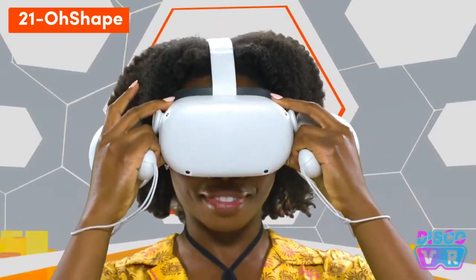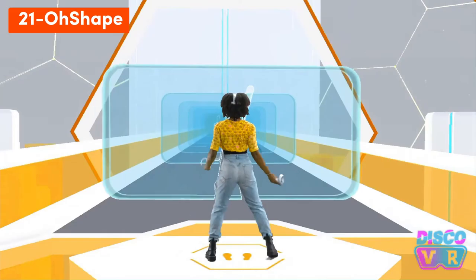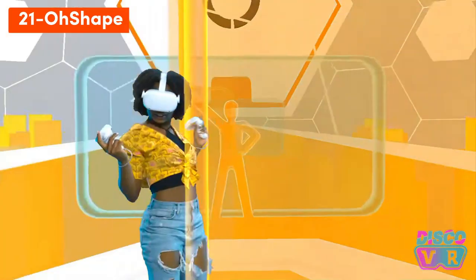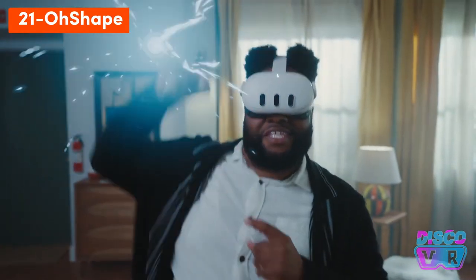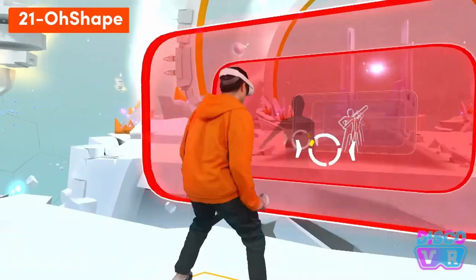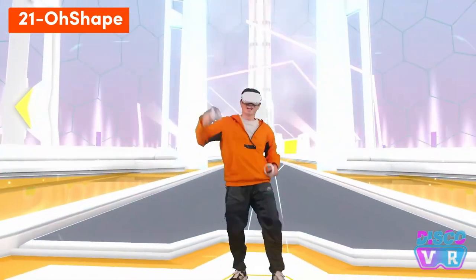O-Shape is a rhythm game offering a unique way of moving your whole body. Dodge obstacles, punch walls and make fun poses to get through each map. The new MR mode transforms your own room into your dance floor. This game can be really hilarious and it's really cool to play it in pass-through.